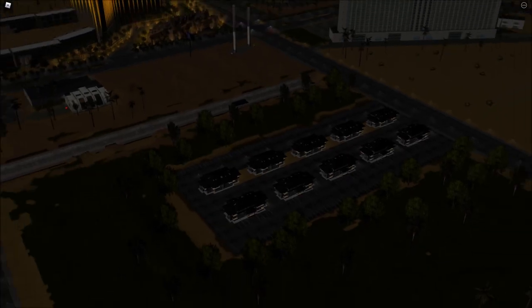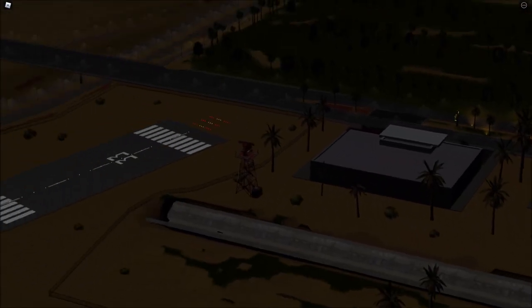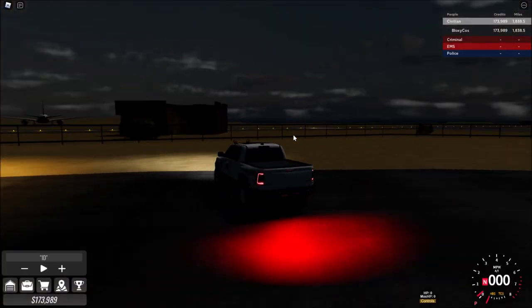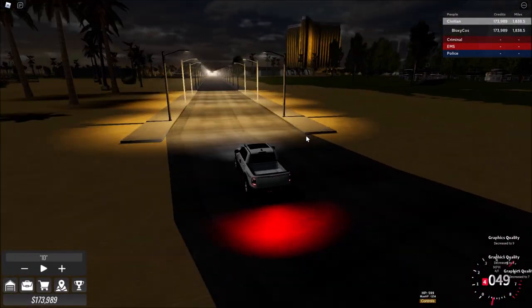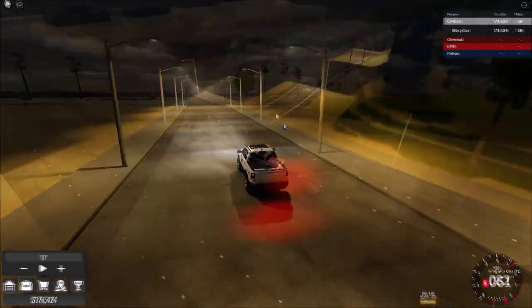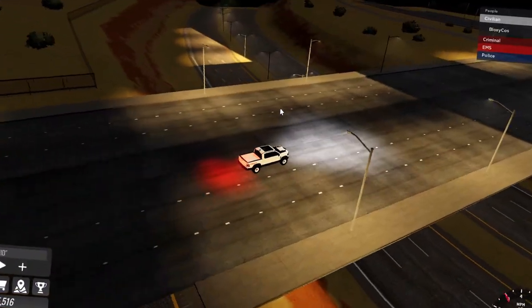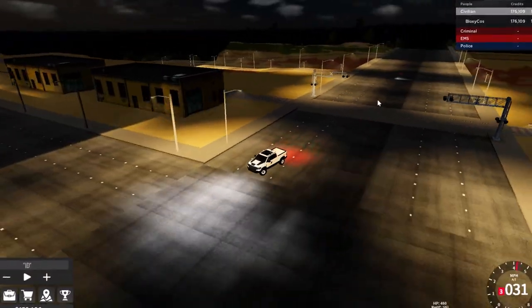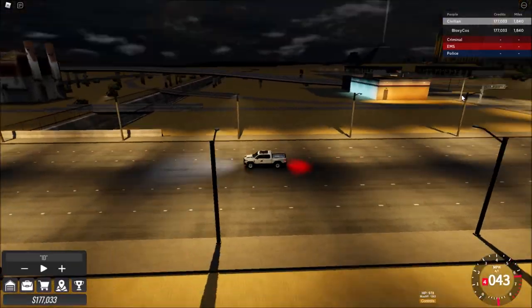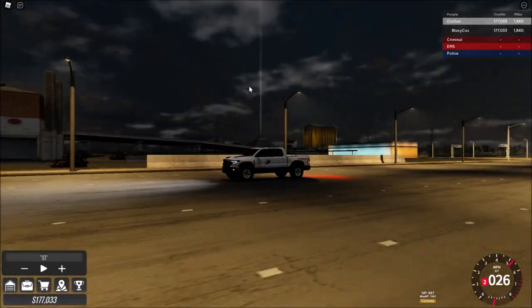Wait, are those houses? We spawned at the dealership so we haven't explored that part of the map yet. There's a big airfield and - what - there's a plane! We've also got the TRX, I love this truck so much. There's a highway, and what looks like a train station or train wrecks, so there might be a train. Oh, that's the car shop - you can see that beam of light from here.